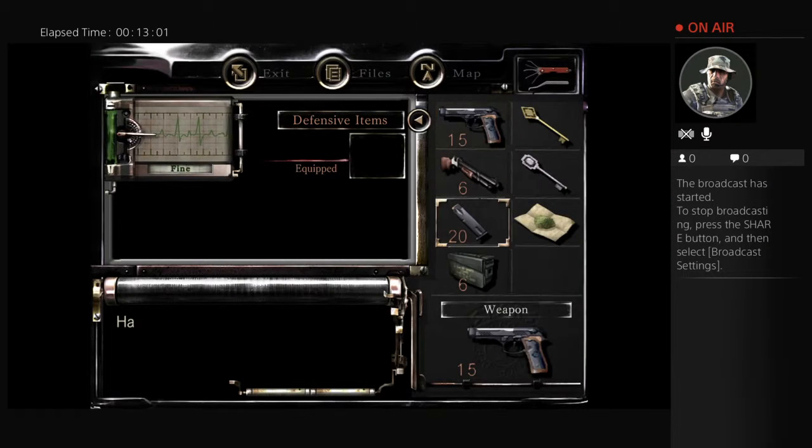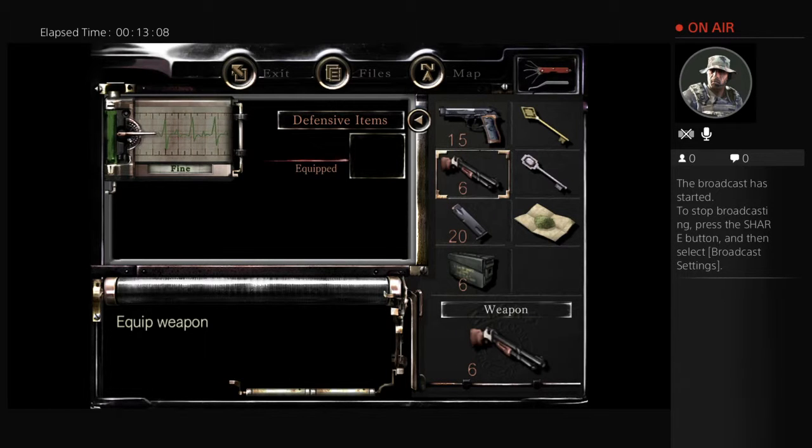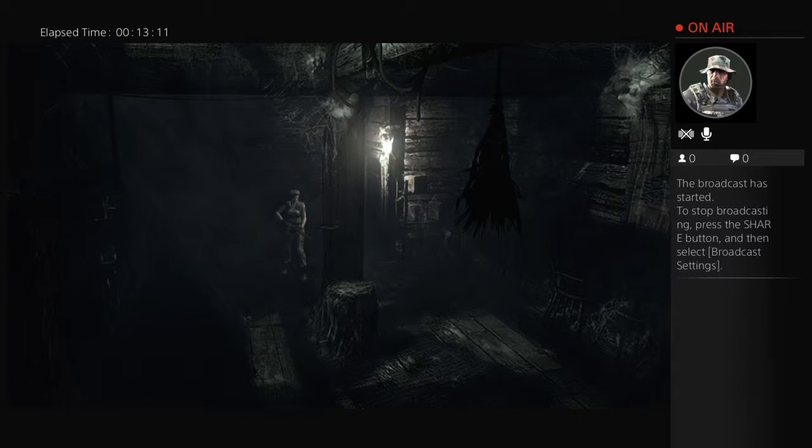I keep pressing Start — I apologize. I'm so used to modern games where Start opens the menu, but Resident Evil still has the old thing where you press Triangle to open the menu.